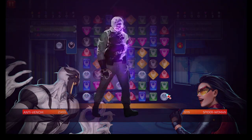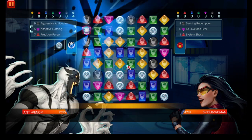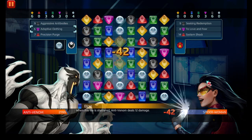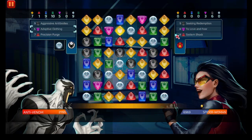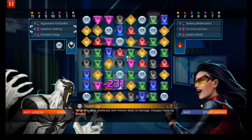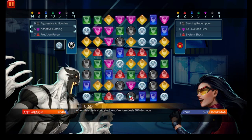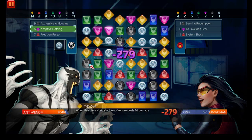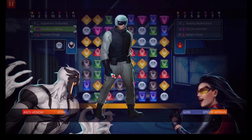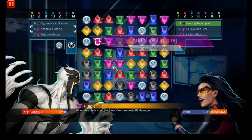We'll get a quick 7,000 once this is done. Imagine if she had her Seeking Rejection out — that would have really messed us up until we could get another Aggressive Antibodies. Let's match something to not have purple built up, and boom — she's done.